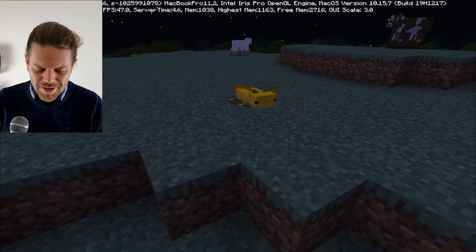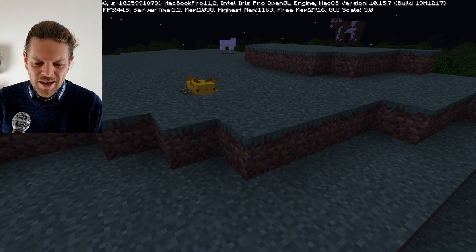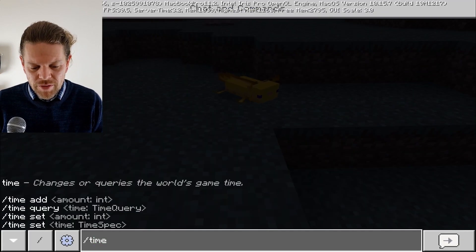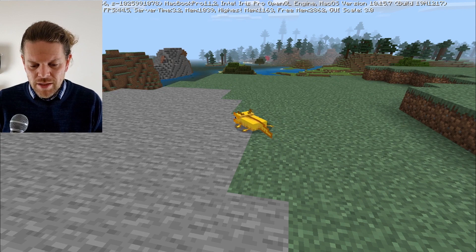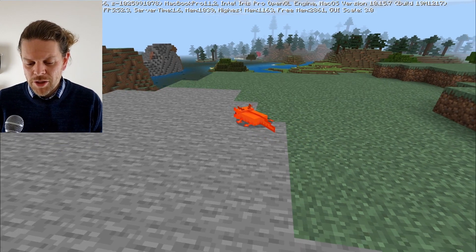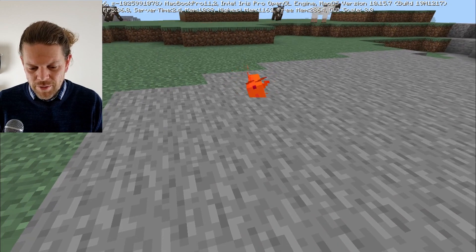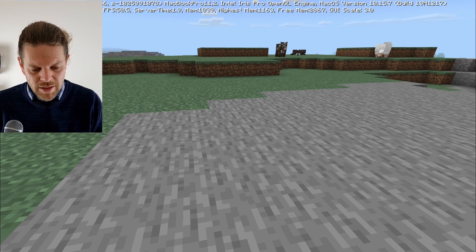Axolotls — a lot of people are raving about these. They're pretty cute, I'll admit it. But one thing you maybe didn't know is that if you leave them out of water for long enough, they start to lose health. In the interest of science, I'm going to let this one perish — normally wouldn't do that. They will expire. Poor axolotl, passing away.